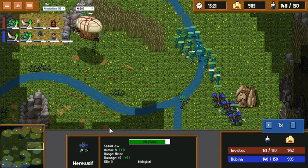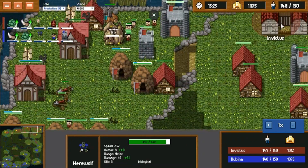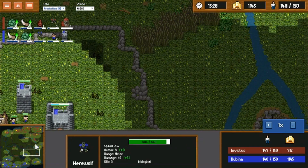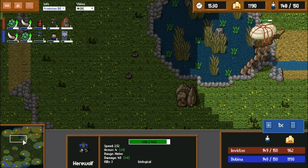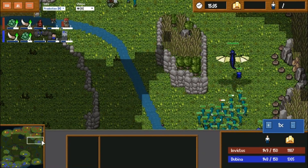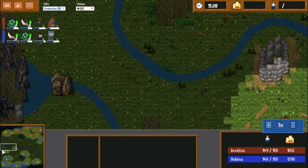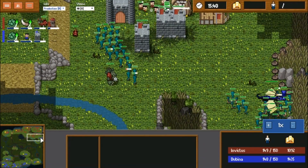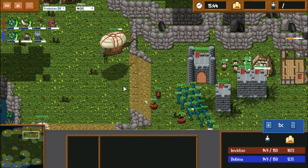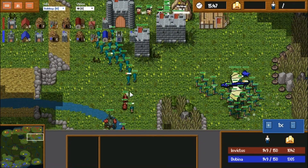It does look like Dubbina is going to try to press upwards and take the advantage. Both players are now floating a thousand gold — very not good. Dubbina should right now be taking this mine, getting more production, and attacking. Meanwhile Invictus should already have this mine and should be trying to take another one and attacking. Both players have the production to be able to go at it and rebuild their armies quite easily.